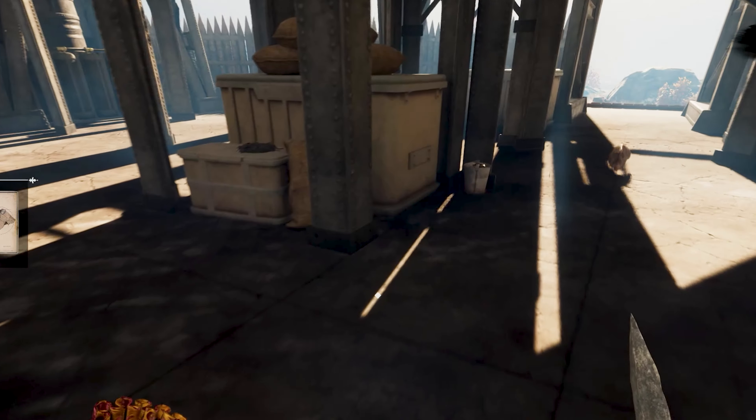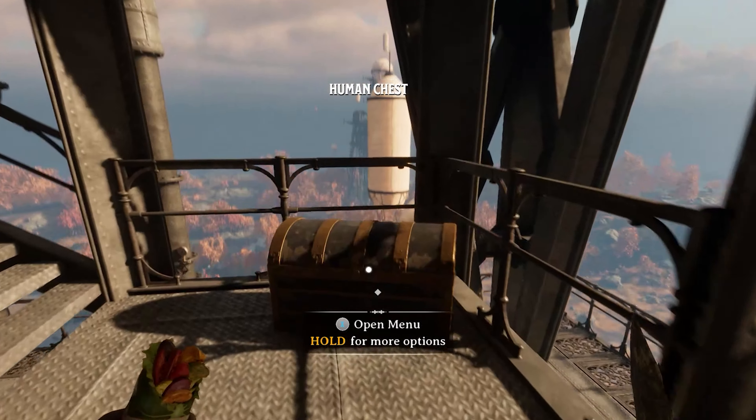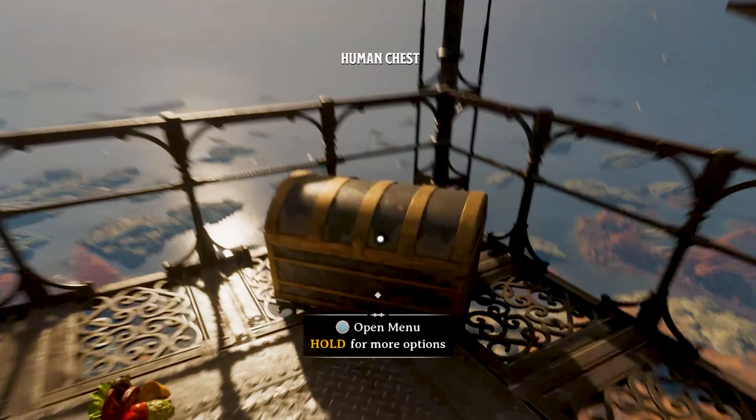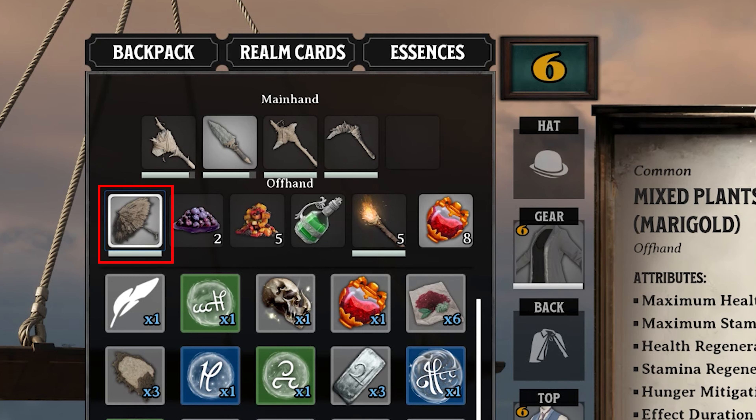Have a good look around these structures and check on every level for loose items and chests. Work your way up the levels, emptying the chests as you go. Once you reach the top level, you should find a chest that contains an umbrella. Equip this, as you'll need it shortly.